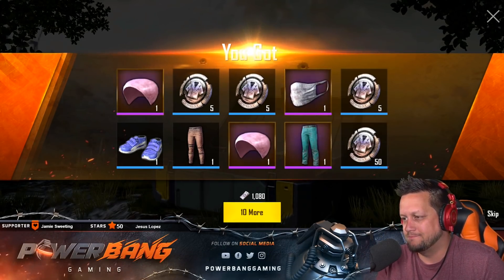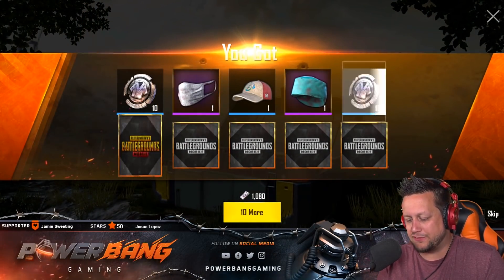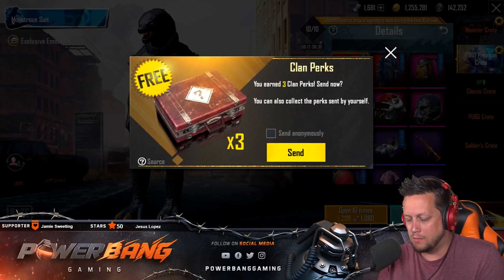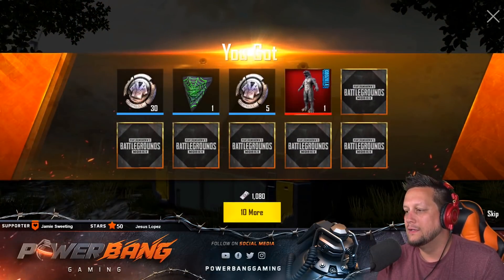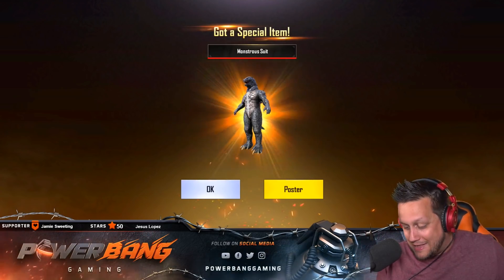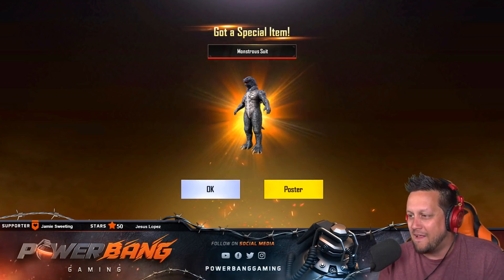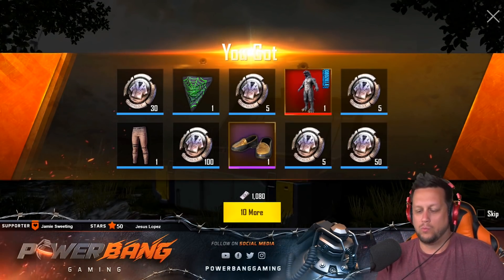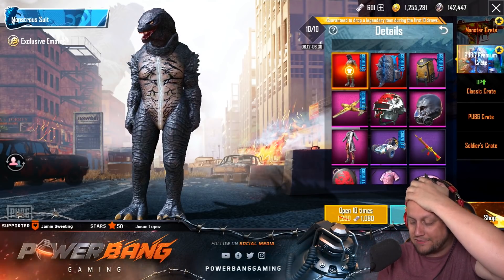Alright, I might be out of money - that might be it. Oh no, we got one more pull! Let's go! Stop with this surgeon's crap, it's depressing. Let's call this episode Surgeons and Slippers. Alright, this is it baby, we got it right here - come on! OH! We did it! Dude, I thought we were done, I didn't think we were going to get it. YO! We got Godzilla! The last freaking pull - are you kidding me?! We got the Monstrous Suit! That was the last one. Holy cow, that is so sick.